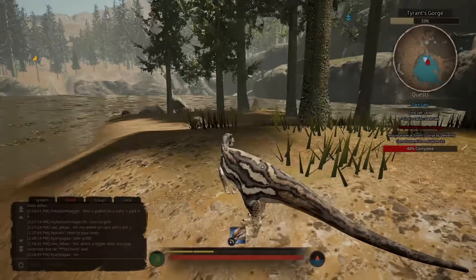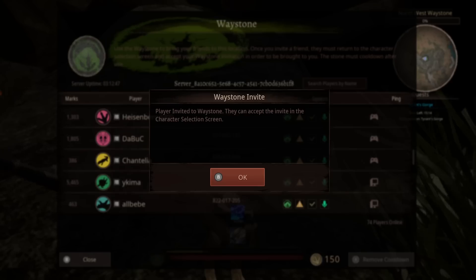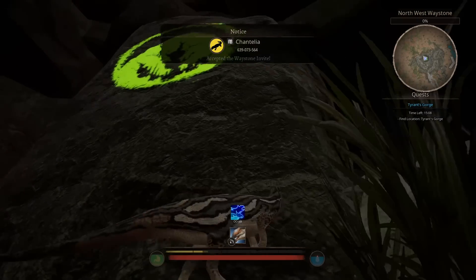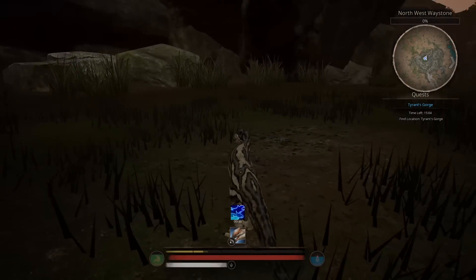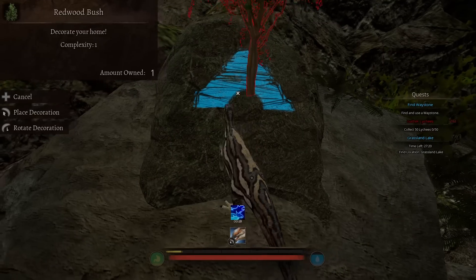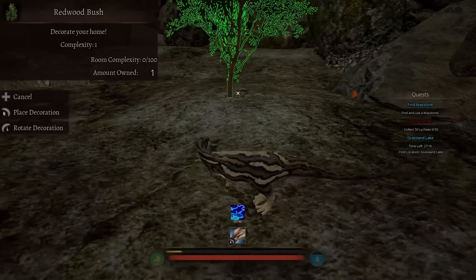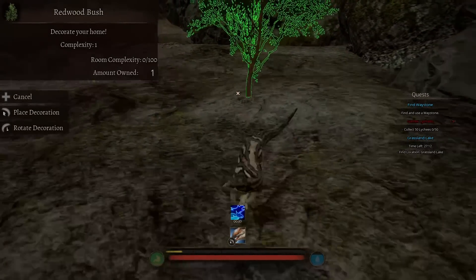Then we've got the waypoint stones, which allow you to draw other players towards you. So if you create a friendship in the chat, you can team up and call those players over to your location. I did invite a few people — no one came. And finally, no dinosaur game would be complete without some form of home cave. You can spend the in-game experience to buy different decorations for your cave, such as this fetching tree. Then when you've got a group of you, you could all hang out together gazing at the lifeless walls.